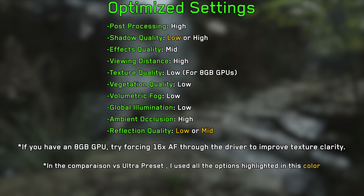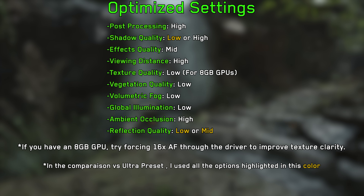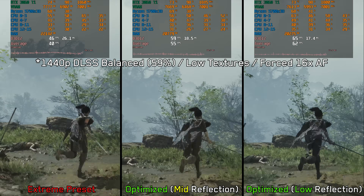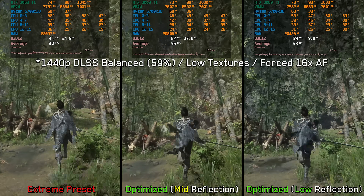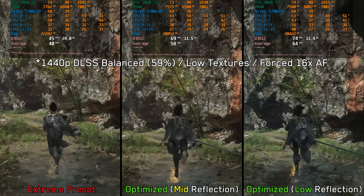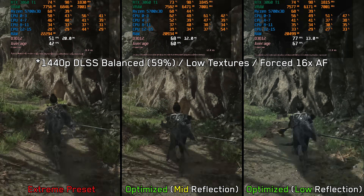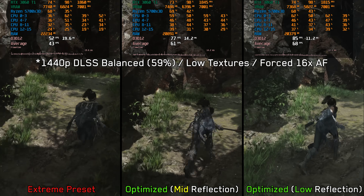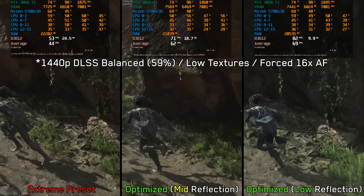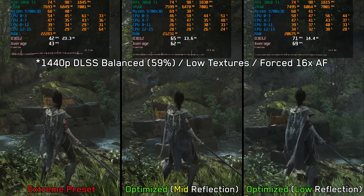Given everything we've discussed, these are my recommended settings for Wu-Chang: Falling Feathers. Comparing the extreme preset against the optimized settings at 1440p using DLSS balanced and low textures — tested in one of the most demanding early-game areas for both performance and VRAM — there is about a 48% performance improvement going from the extreme preset to the optimized settings with medium reflections, and around a 59% boost when using low reflections instead.